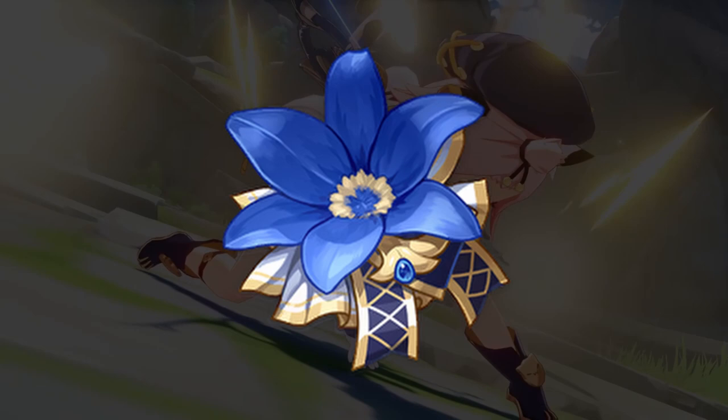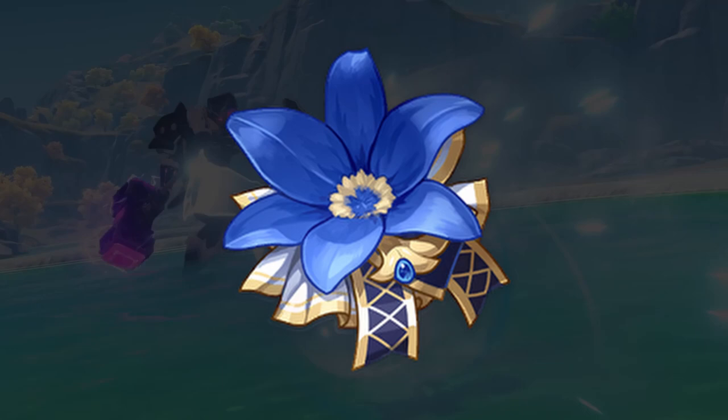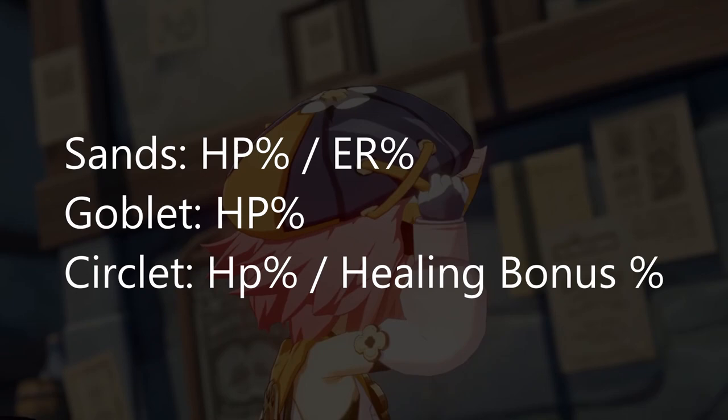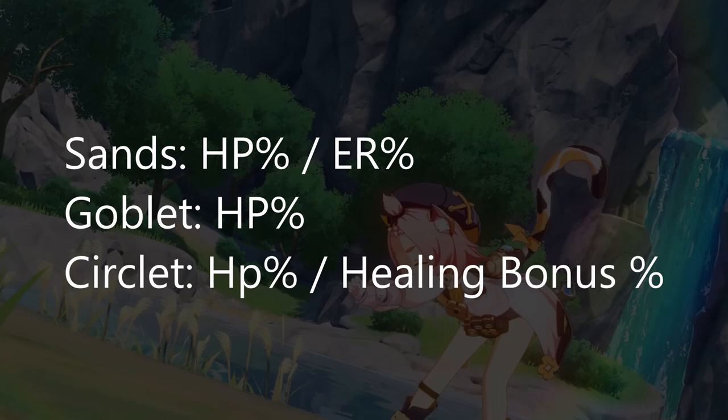4-piece Tenacity is not recommended — it's too hard to maintain even with the sacrificial bow due to the 6-second cooldown. For artifact main stats, go Energy Recharge on the sands if you need to spam her burst, or HP if you already have enough energy recharge. The goblet should always be HP, as her damage is not good enough to warrant cryo damage bonus. The circlet should be HP if focusing on shielding, or healing bonus if focusing on healing.